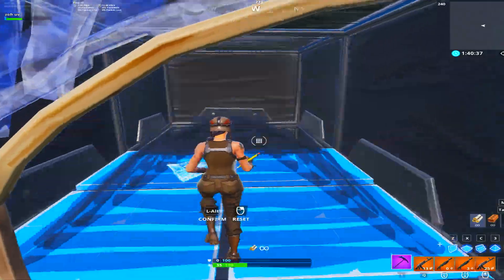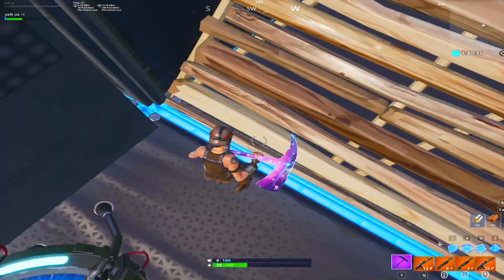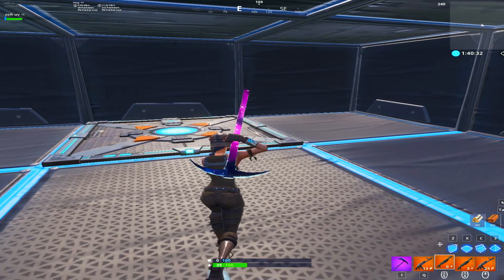As you can see here, you just re-edit the pyramid and then edit the wall. I feel I'm really bad at these edits and that's why I threw them in — I thought maybe you guys would need some help too. And here you just drop back down to the launch pad and you're done.